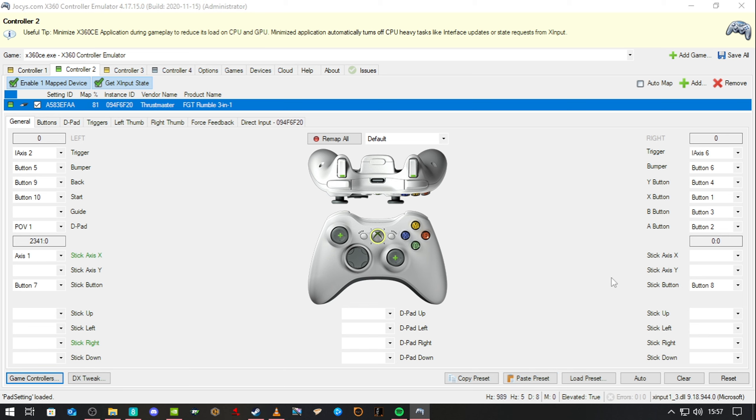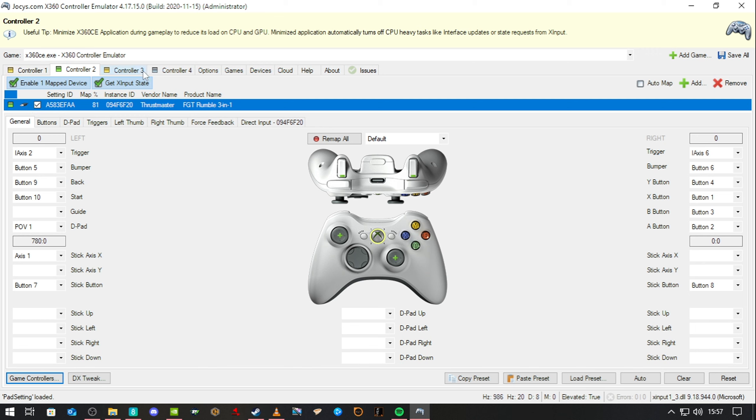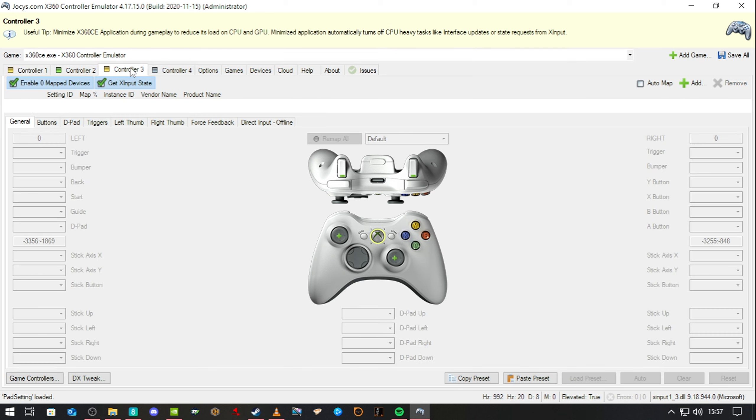Under game controller you can see all my controllers. I'm not sure why I've got three — I think it's because these three are set up, and I've enabled that one which may be why.